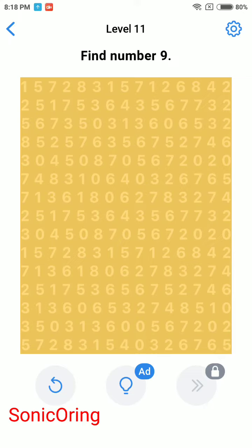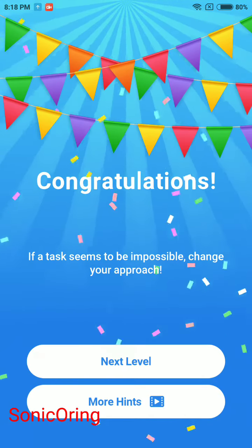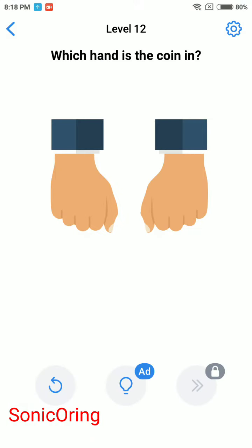Hey guys, back with Brain Test level 11 — find number nine. You can't find it anywhere on the screen, but you can find number nine on the question itself. Tap it. If a test seems to be impossible, change your approach.